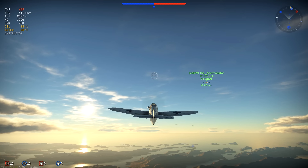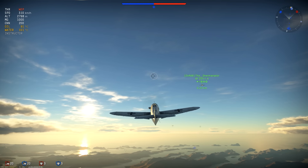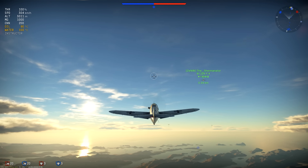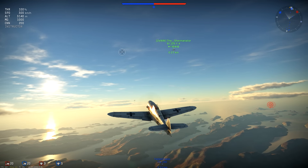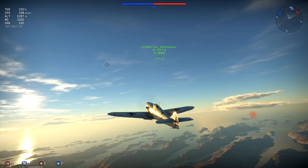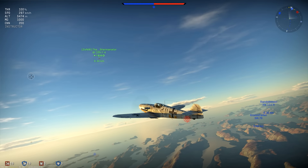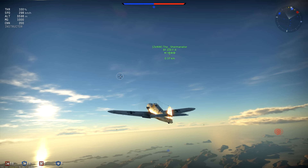What makes you say the 190? I like the more square design and it's a little bit smaller — at least the 190 A's are — and it just has more cannons. Playing 4.7 BR or 5-something, having four cannons is just beast, especially in head-ons. A lot of people just don't want to head-on you. They're great energy fighters. I just think the BF 109 can outclass planes two above its BR easily.